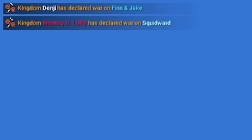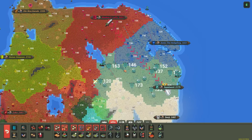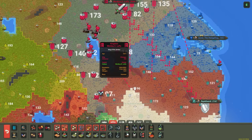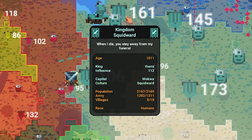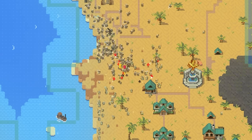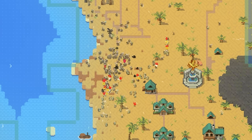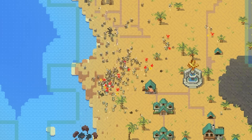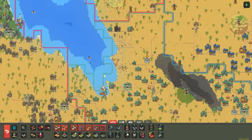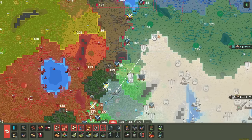We just got our first war — Monkey D. Luffy against Squidward. Zuko just declared war on Shrek. We're going to see what the army difference is between Monkey and Squidward. Monkey has about 1,700 and Squidward has about 1,300, so that's not too bad. Squidward's army is coming up to meet Monkey's army. I don't see a ton of Adamantine, but I do see a lot of mithril and steel and some iron. It seems like Monkey is pulling ahead in this fight.